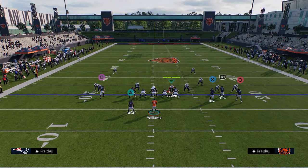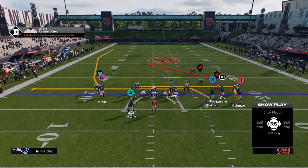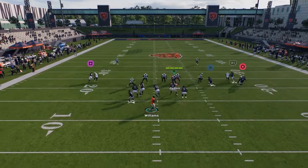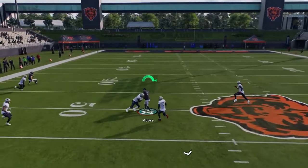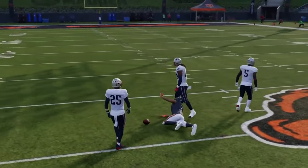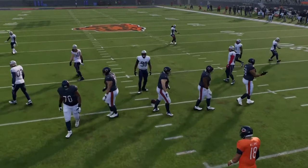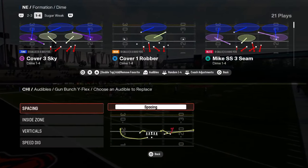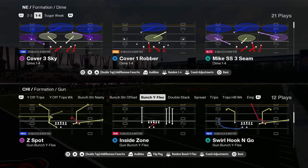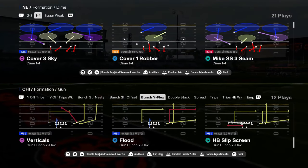So one thing you can do with this — it's kind of cool to just drag him. You just don't want X on a route. But watch this — this is essentially smash return, but you now have a much better man-beating post that gets into a unique spot on the field. Bunch Y flex is a lot of people sleeping on it. You have inside motion inside posts, play speed dig, and a true smash return play.